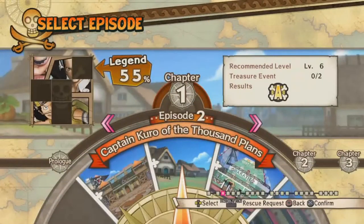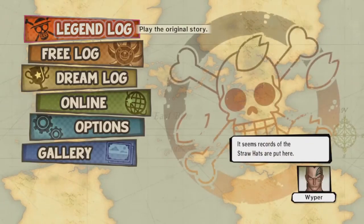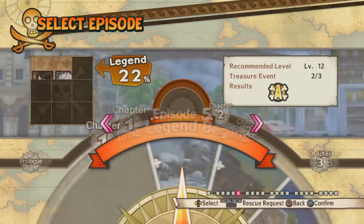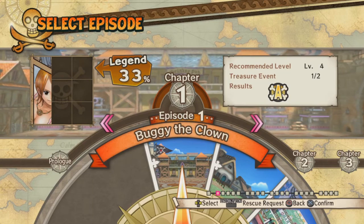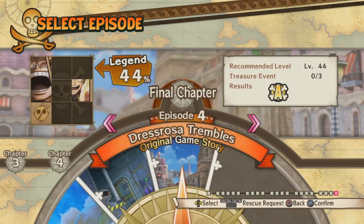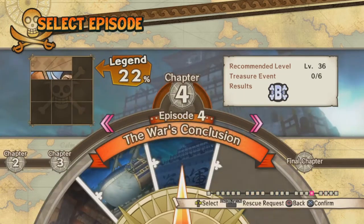The Legend Log allows you to play the original story from Romance Dawn, which in this game starts with the Captain Morgan level where you rescue Zoro, all the way to Dressrosa. And you play all those arcs. The only thing different from this story compared to the anime and manga is the Dressrosa story.